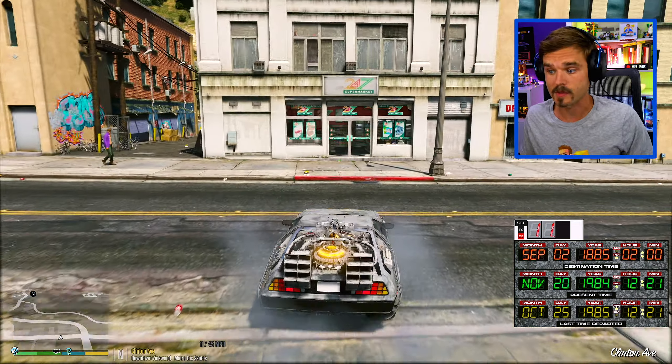We have arrived in what used to be old Los Santos in 1885. The car is not starting - oh no, I don't want to get stuck here. Come on... okay, I was able to get it started. Let me refuel the reactor - it's time to get out of here. I don't want to get stuck in 1885. The plutonium reactor is fueled up and ready to go. Let's find our way back to the future - back to present day, July 30th, 2020.